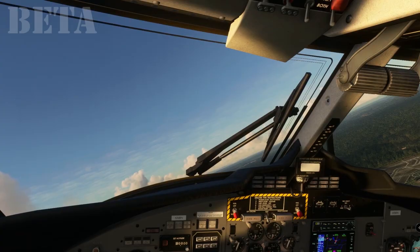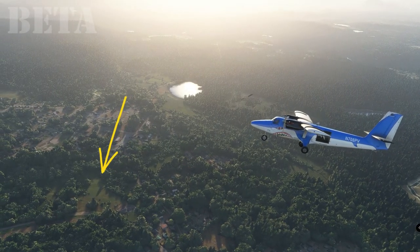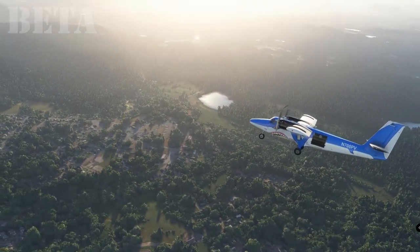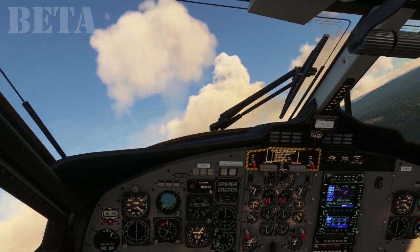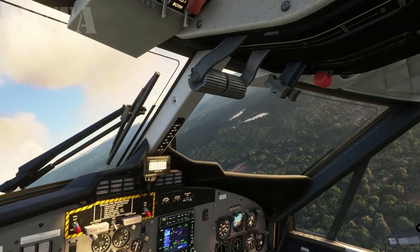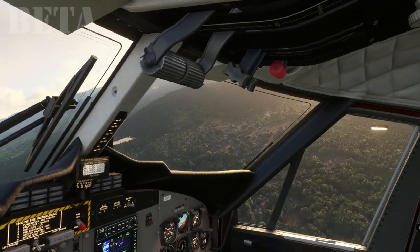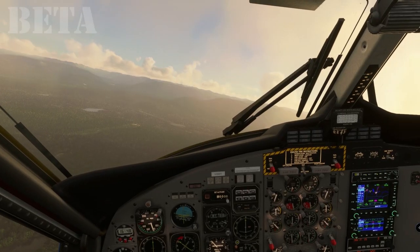We'll just see if we can get a glimpse of that strip from the air as we fly over it. We've got to turn around to head on course. We've got Fall City dialed in on the GPS — it's only 16 and a half miles away. So this scenery is just really amazing, absolutely fantastic, and it's so hard to pick out this strip even having just taken off from it.